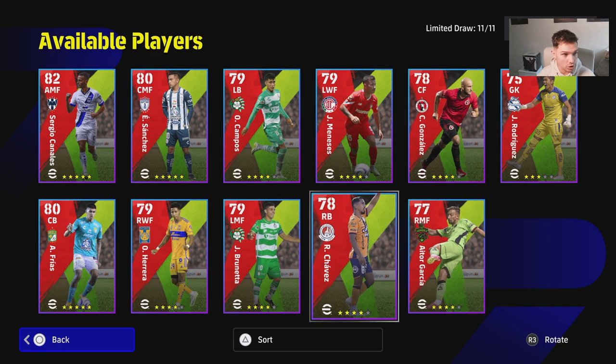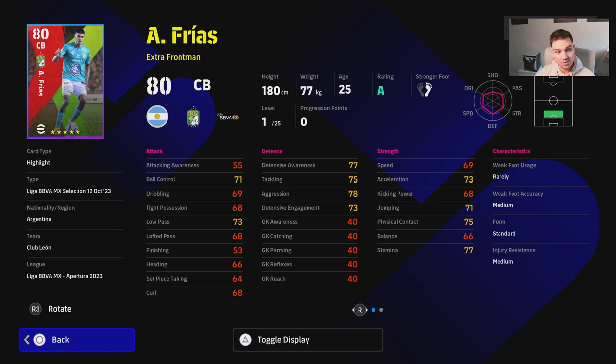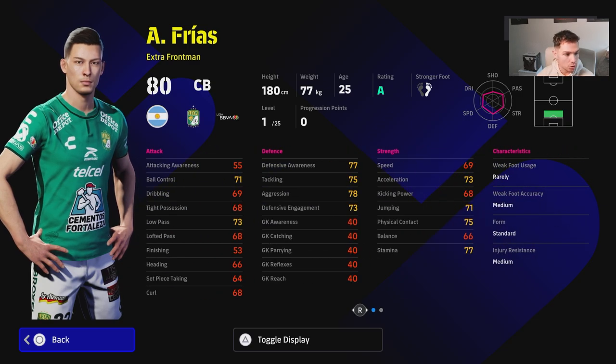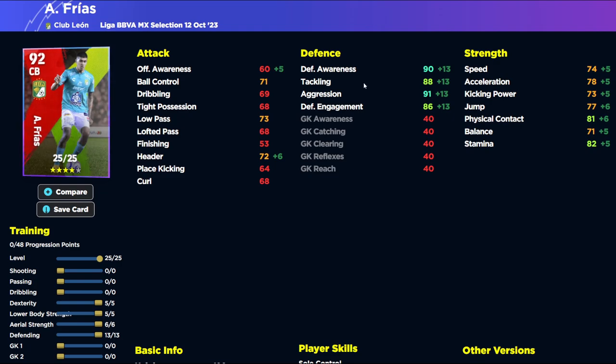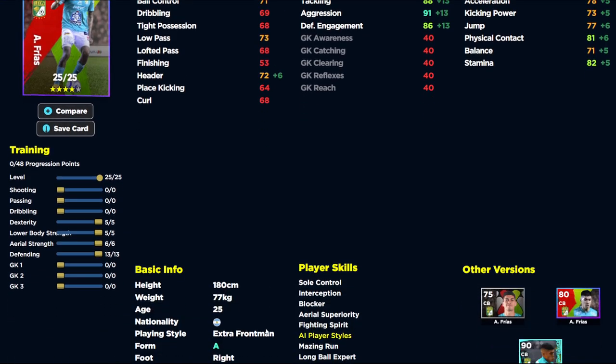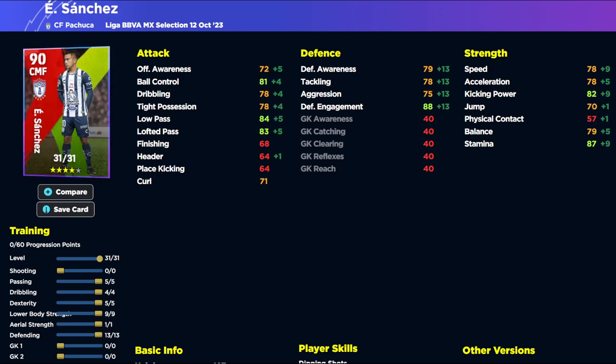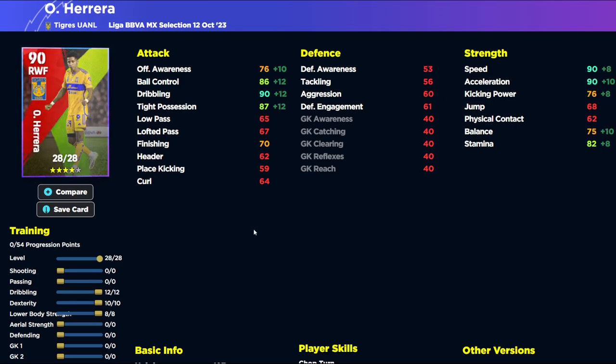We also have an interesting center back with some nice player skills — block, aerial interception, and aerial superiority — but he doesn't have acrobatic clearing or man marking, which is a bit of a killer. He's on a standard form. His stats train up nicely though, and I always like a versatile center back listed as either an extra front man or build-up. Speed and acceleration around 75 to 80 is very nice — you can play out with the ball.